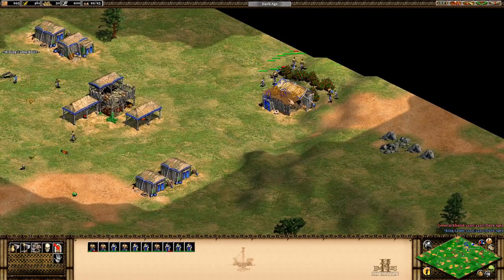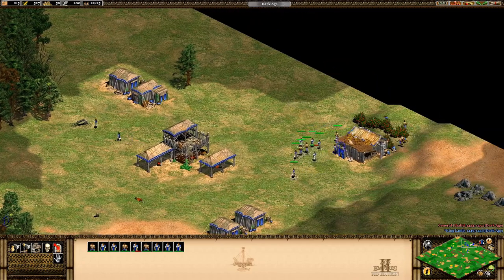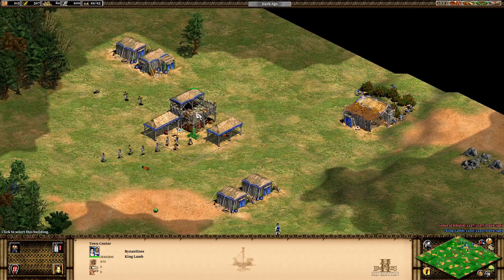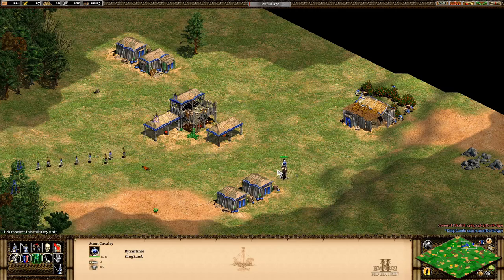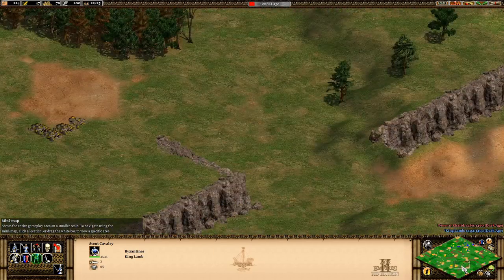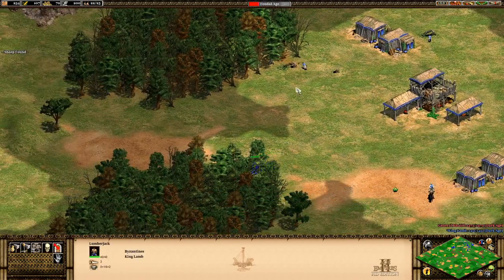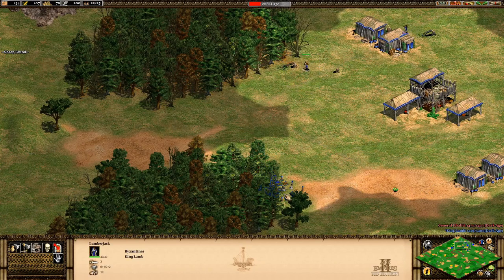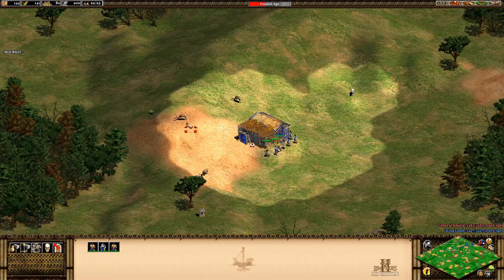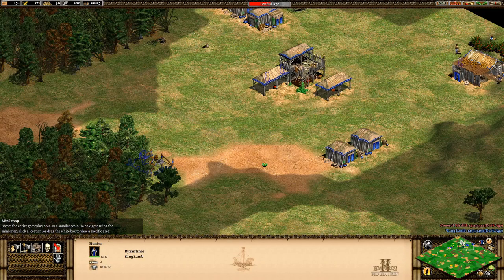I bring a few villagers to build a mill over here, check on idle villagers, and yeah we have enough to advance. So we're going to advance now. I'm also still scouting to find the opponent. I should return villagers' food first - I messed up there. There's already a lot going on and I'm having trouble talking as I play.